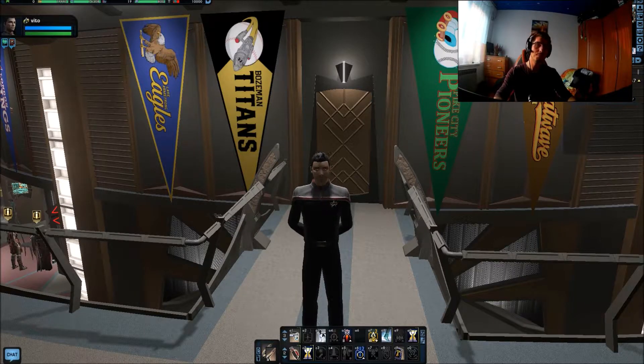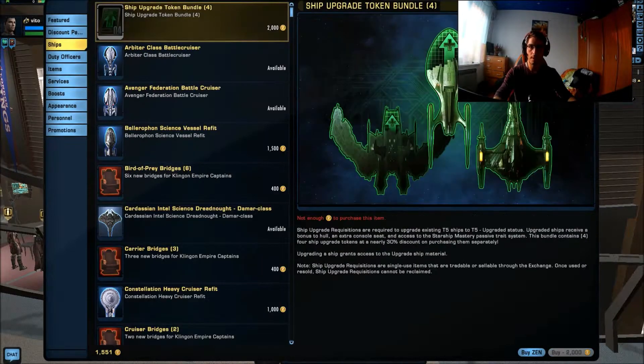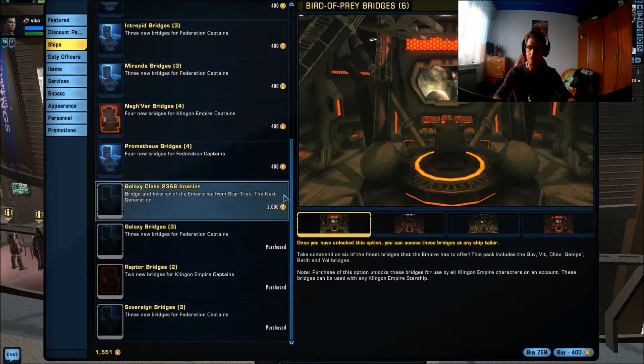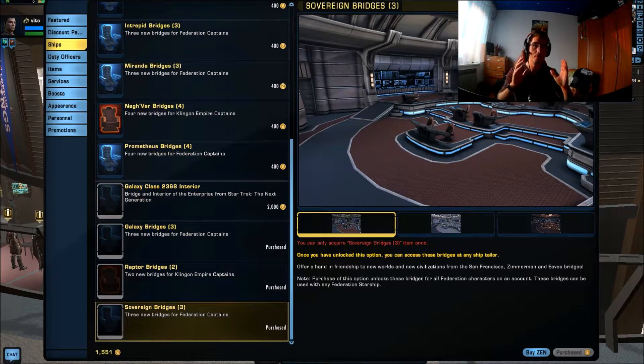You can purchase additional bridges by opening up the Zen store, going to ships, and at the end opening up bridge packs. In here you have a bunch of different bridges. You need to scroll down a little bit until you find the sovereign class bridge. It will cost you 400 Zen.